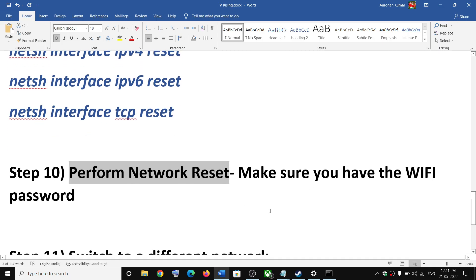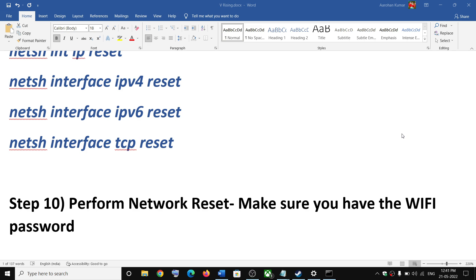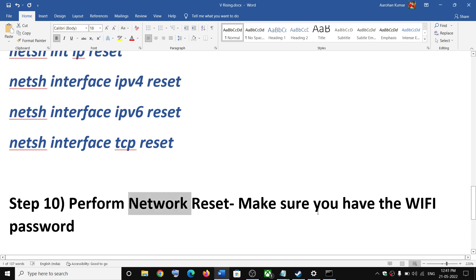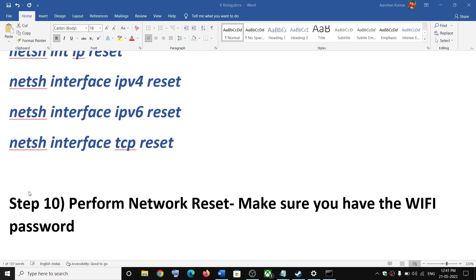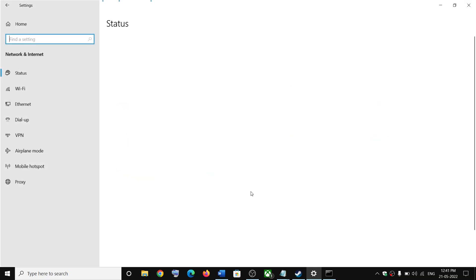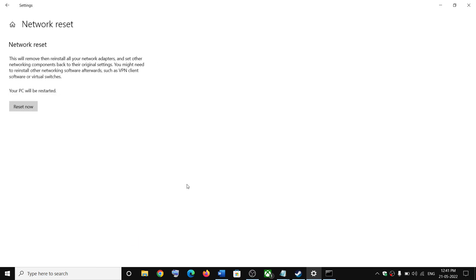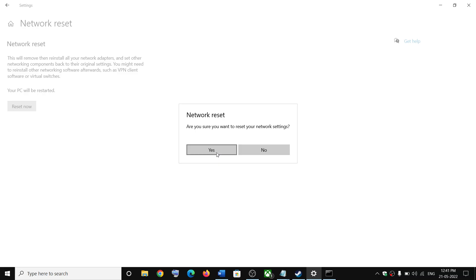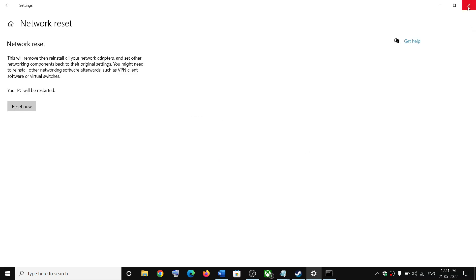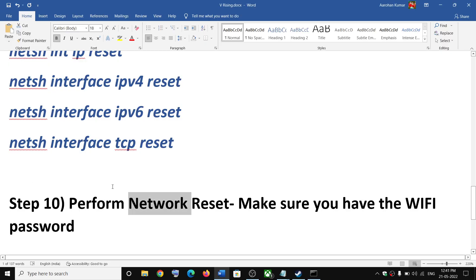The next step is to perform a Network Reset. Before you do this, make sure you have your Wi-Fi password, because after the reset it will ask for it when you reconnect. Go to Start > Settings > Network and Internet. In Windows 11, click on Advanced Network Settings and then Network Reset. Click Reset Now, then Yes — this will restart your computer. After the restart, click the Wi-Fi icon, click Connect, enter your password, and connect.